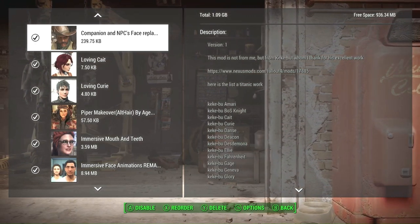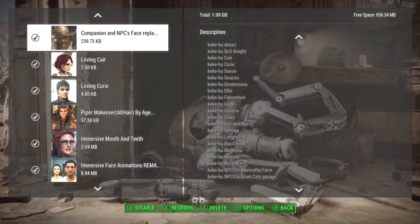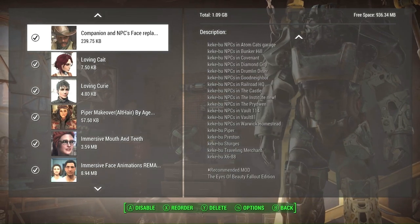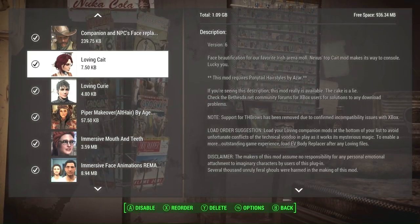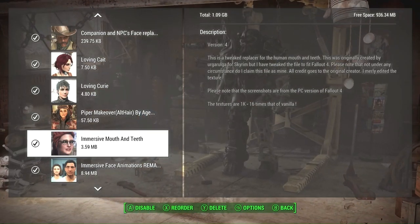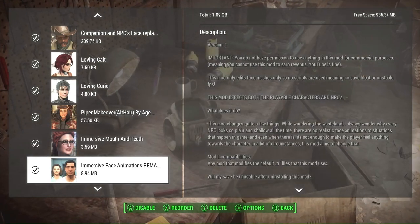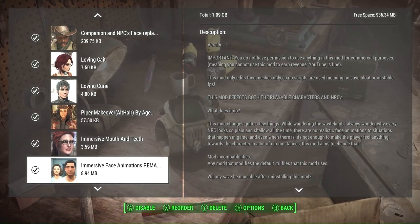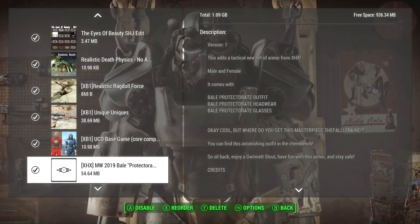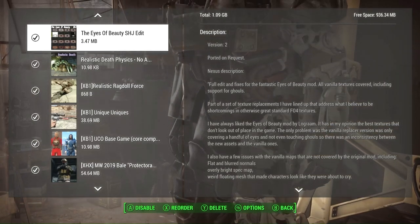Companion and NPC Face Replacer changes the faces of many named and unnamed NPCs in the world — there's a long list in the description. If you don't like the new look of a particular NPC, you can find their individual mod and place it below this one. We're also using Loving Kate, Loving Curvy, and Piper Makeover. Immersive Mouth and Teeth gives us 1K textures with 16x data vanilla. Immersive Face Animations affects all characters in the world, making their facial expressions much more lively and engaged. The Eyes of Beauty makes NPC eyes look more realistic and natural.